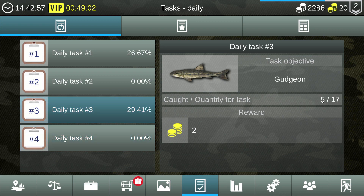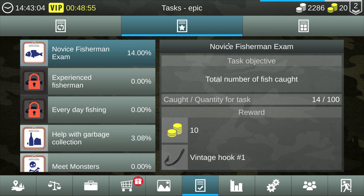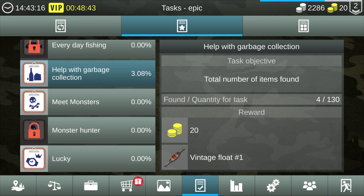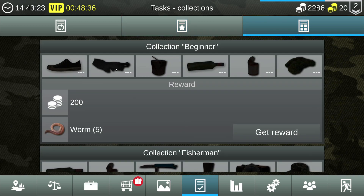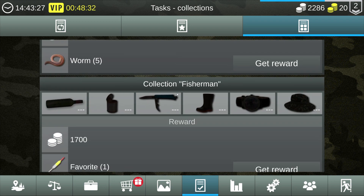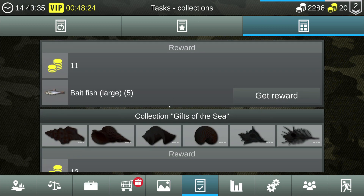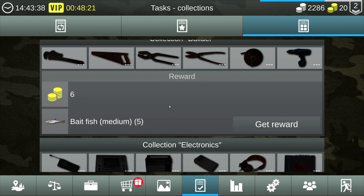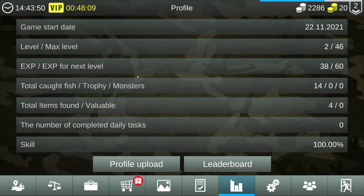Daily tasks want me to catch 17 gudgeon — I caught five so far. Novice fisherman exam: total number of fish caught is 14 of 100. Once I catch 100 fish I get a vintage hook and 10 gold coins — cool. There are different tasks, I like it. Also, once I discover all these garbage items I get worms and coins — wow! I shouldn't have sold that garbage because I did have moss and a can of beans but I ended up selling them.